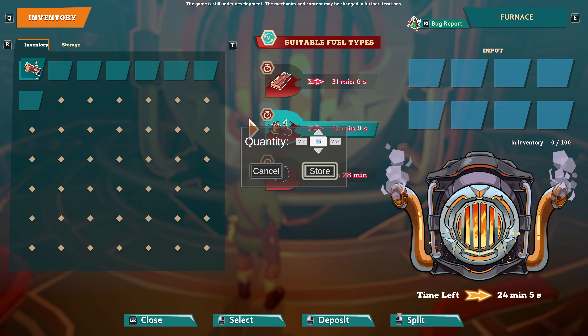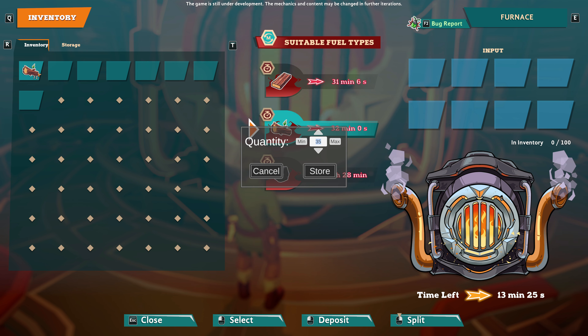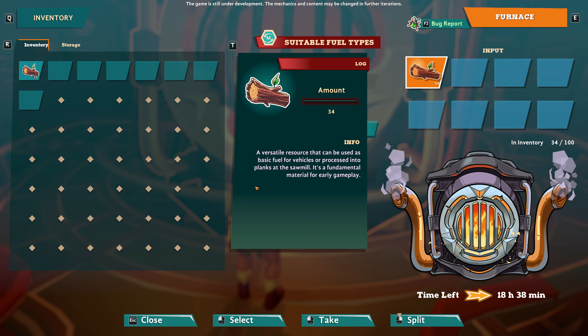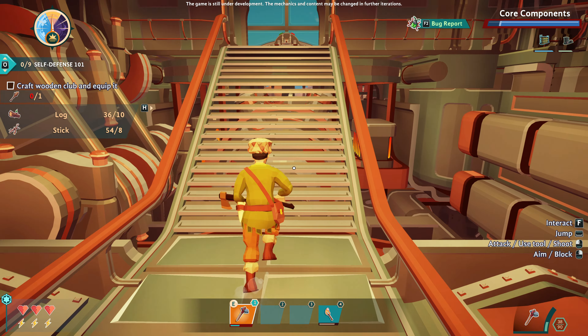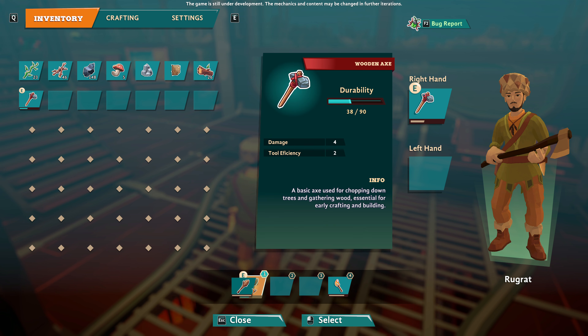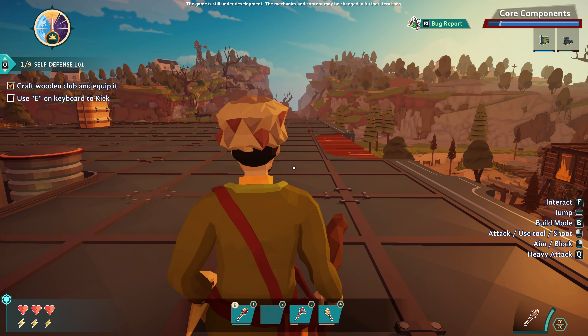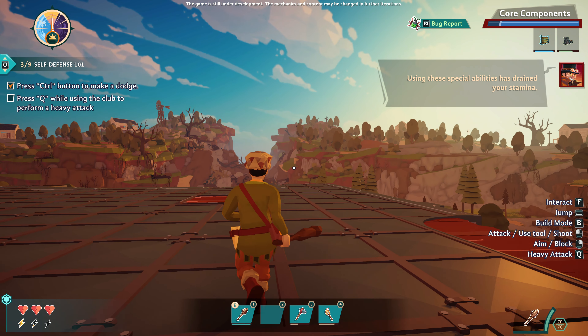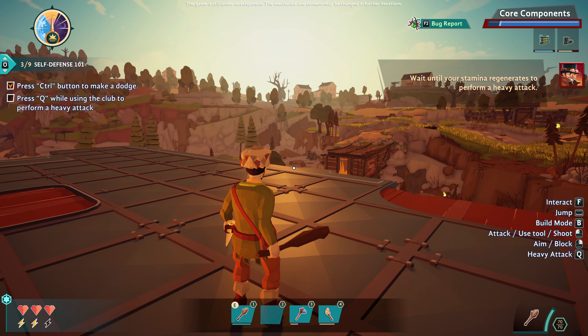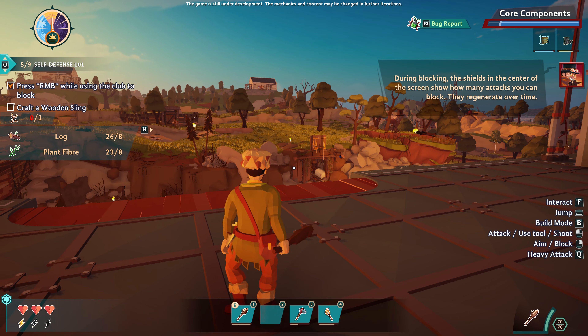Oh, so you hold like that and then - how do I choose to split it? It says right click and then scroll. There we go - the furnace is empty! The vehicle has stopped working! Craft a wooden club and equip it. Wooden club - it's important you know how to use that thing, I'm going to teach you a few basic moves. So that's obviously not a weapon. Use E on the keyboard. Control to dodge. Press Q while using the club to perform a heavy attack. Right mouse to block. Craft a wooden sling.